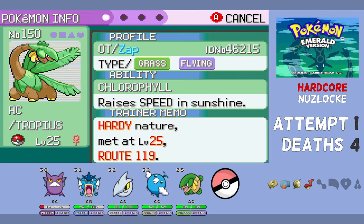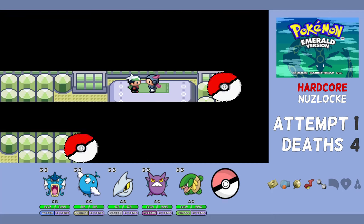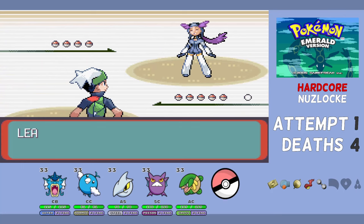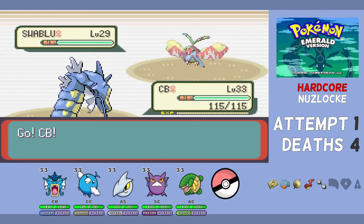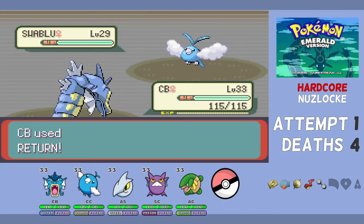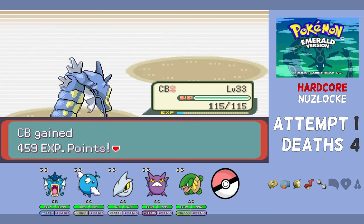Right before Fortree City we get AC the Tropius with a hardy neutral nature. This encounter won't be great against Winona's Flying types, but it rounds out the team. For the Winona battle I'm just leading with CB and hoping Gyarados does as much destruction as it can. It's been invaluable this run. We use Return against Swablu, who's physically frail, and a single Return takes it out.